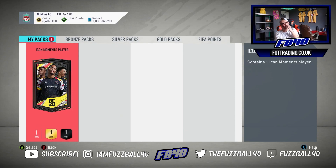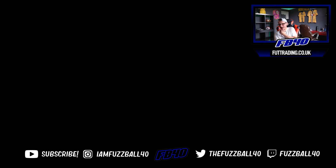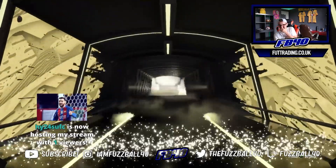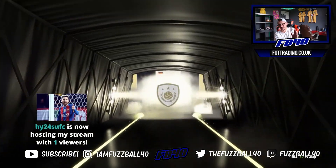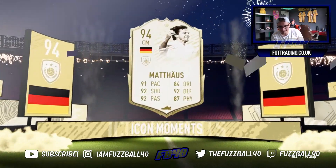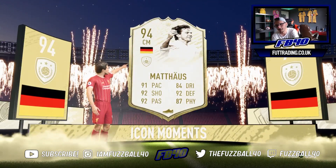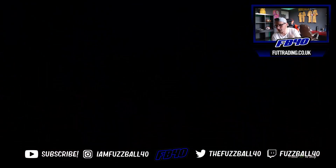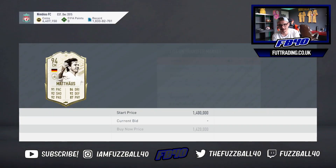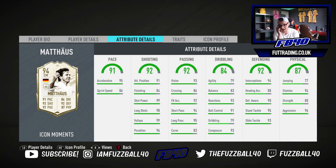And then the third Icon Moments player for Luke. German, centre mid - no matter what, this is decent. But there we go - finally got a good one. Lothar Matthaus! That is a very good pull. That's a dub. I don't know what he sells for but that is much more of a dub - 1.4 million coins. What a card that is - that is utter filth!